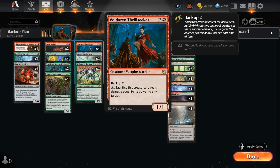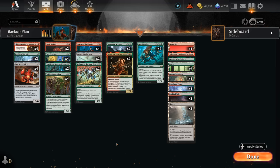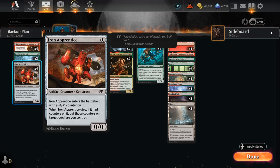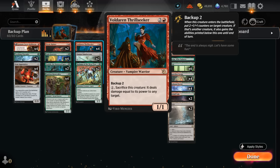Thrillseeker has some great synergies in this deck, such as the one with Iron Apprentice. It's essentially a 1/1 thanks to that +1/+1 counter, and when it dies, if it had counters on it, we can put those counters onto a target creature we control. So let's say we play our Thrillseeker with Apprentice in play and we have a spare mana — we could end up with a 3/3 Apprentice, sacrifice it dealing three damage, and then move all three of its counters back onto the Thrillseeker, so on the following turn we could deal four damage and keep the chain going.